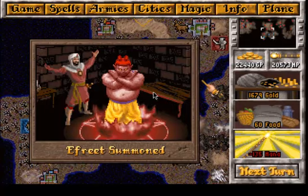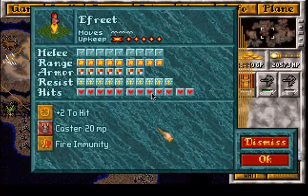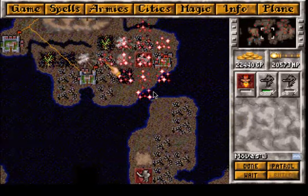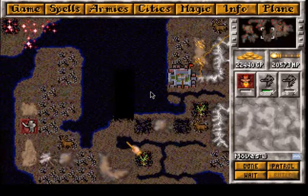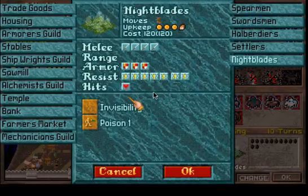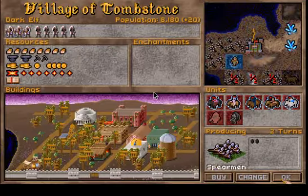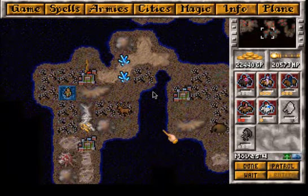What an ugly fellow. But he is a natural spellcaster of fire magic and has a decent ranged attack. So let's send him to our capital. Let's build some troops here.